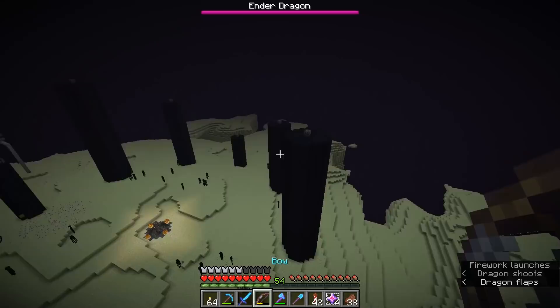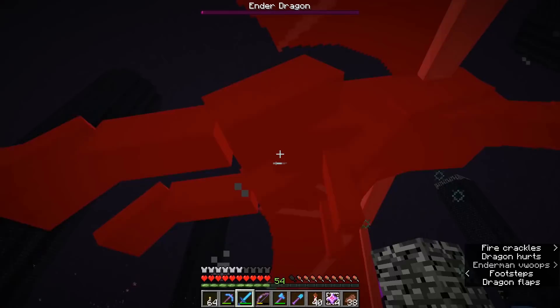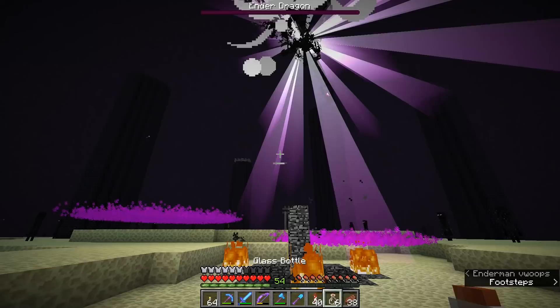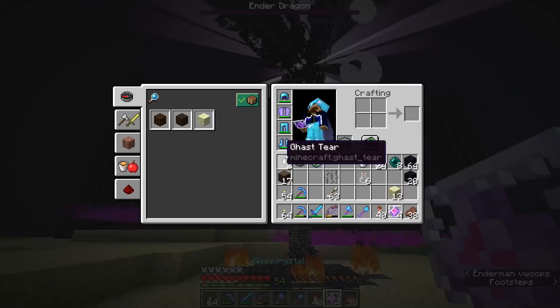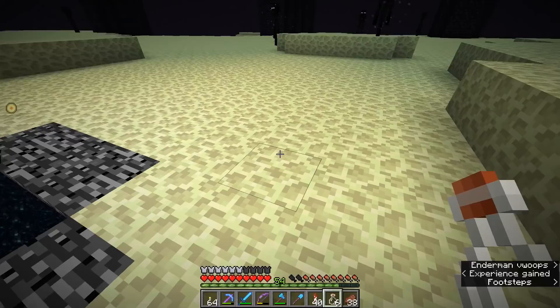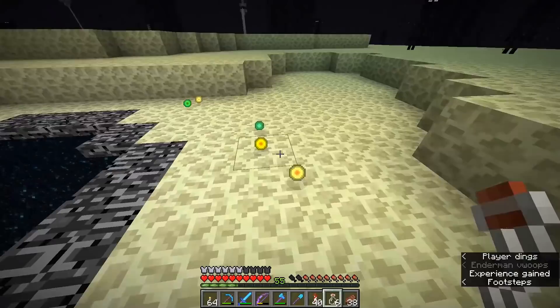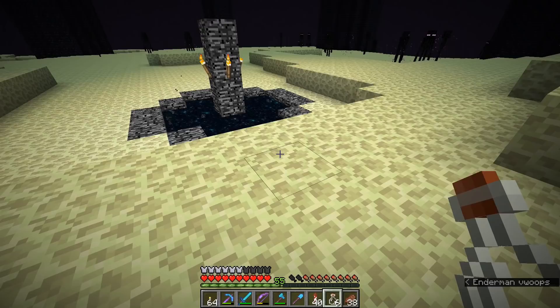Now that's all the crystals taken care of, so we are down to the second phase of our third dragon fight. The dragon's breath is making it a little difficult to get to at this time, but I think I've found the right angle — there we go, that is dragon fight number three of this world. The great thing about having Mending on all of my gear is that all of the durability taken off of my elytra from flying around here has actually been replenished by killing the dragon in the first place.